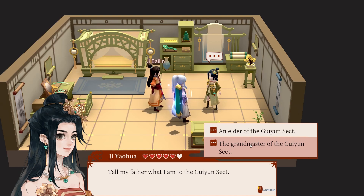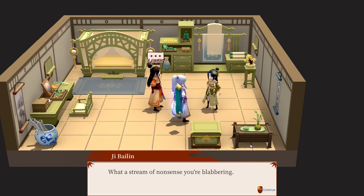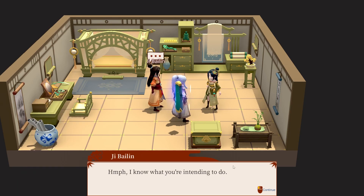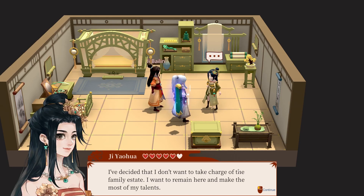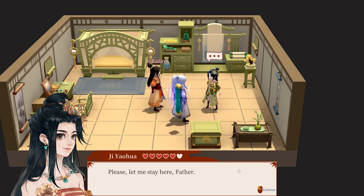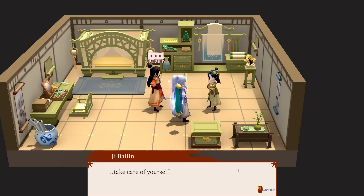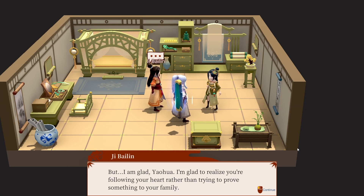I don't know what to say — I'm just going to say grandmaster because it's a higher position. 'What a stream of nonsense — Ji Yaohua is a member of the sect, not a member of the Ji family. The family will not allow her to inherit and still be a member of the sect. If so, the family will no longer acknowledge you.' 'I've decided I don't want to take charge of the family estate — I want to remain here and make the most of my talents, please let me stay, Father.' 'Such a capricious young woman — you are no daughter of mine.' If this was originally in Chinese this is spectacularly translated. 'Take care of yourself.'